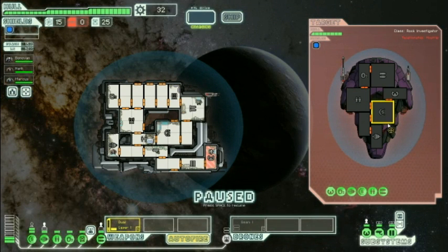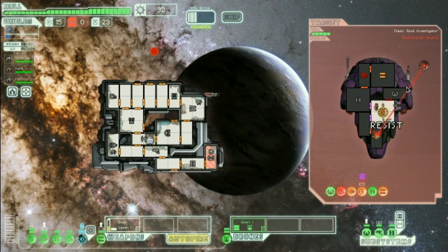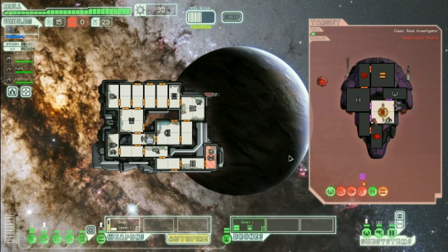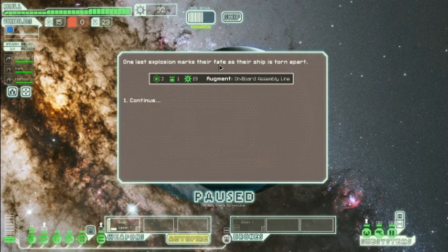Let's do a laser — take out their weapons — and let's hack their shields. Might as well beam, why not. There we go. Now their shields are useless for a short amount of time. Take out their shields — now this beam weapon will go to work. There we go. There's only one crew member — no, two. Okay, I'm stupid. There we go, and one more should do it. Goodbye. One last explosion marks their fate as their ship is torn apart.